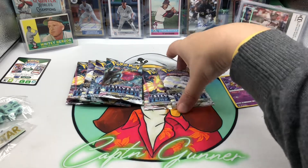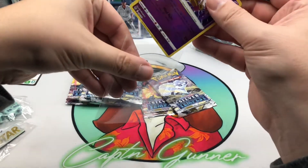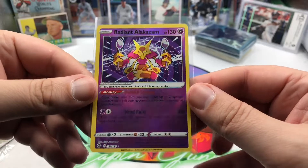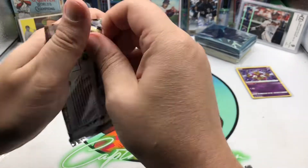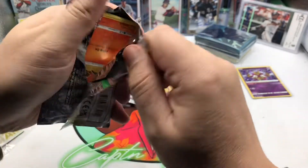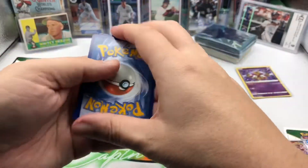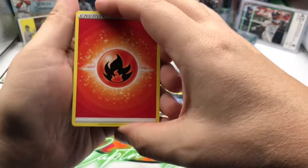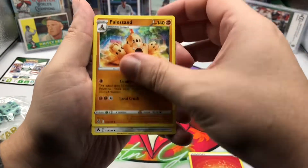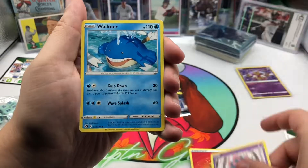Let's go ahead and sleeve up that Radiant Alakazam. That card seems to be pulled by pretty much everybody I've watched open Silver Tempest. We'll do the pack trick on the ETBs, but I do have a booster box to crack and when we do that we won't because those take a little bit longer.